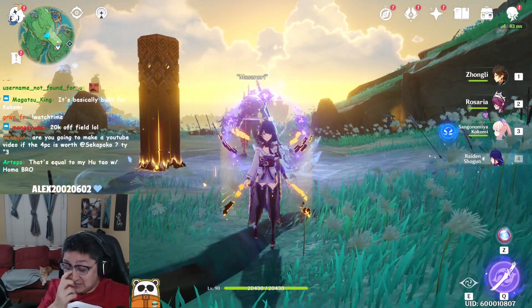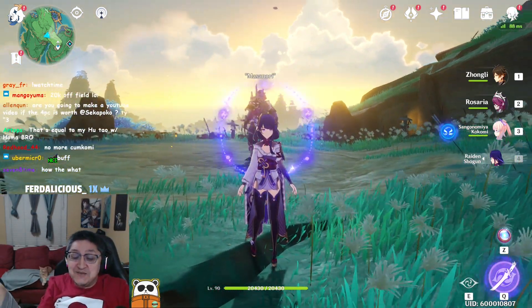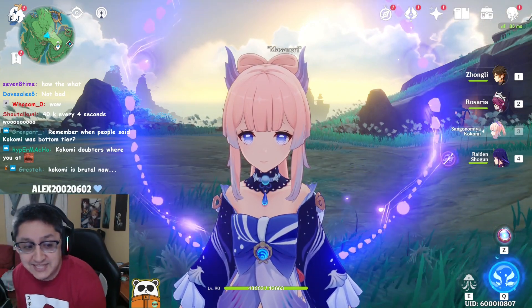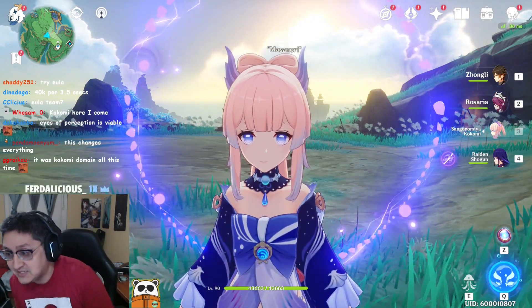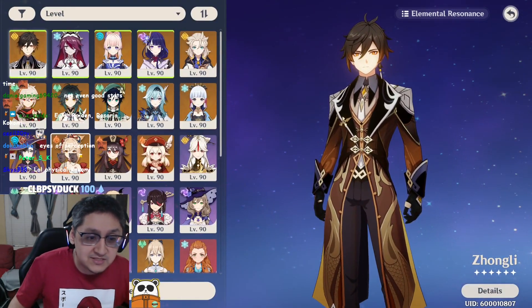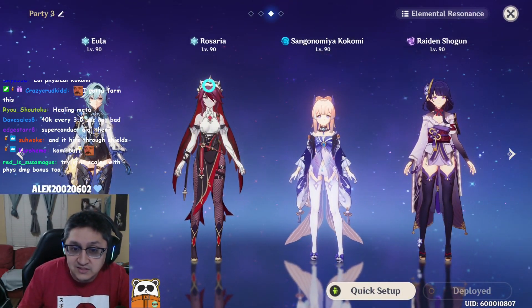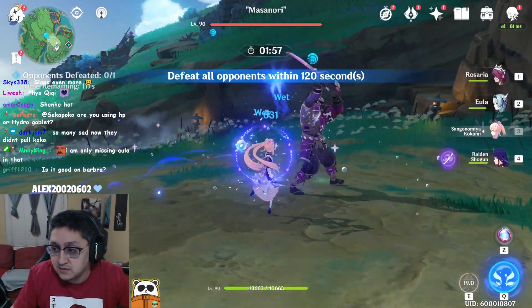This new set is amazing — you can scale it so hard and we don't even have good gear. Kokomi slaps now. An Eula team with this would be insane — Eula, Kokomi — because you get cryo resonance, a particle funnel, and you don't even need Zhongli anymore since you have physical shred and superconduct right here. That's your new Kokomi team.